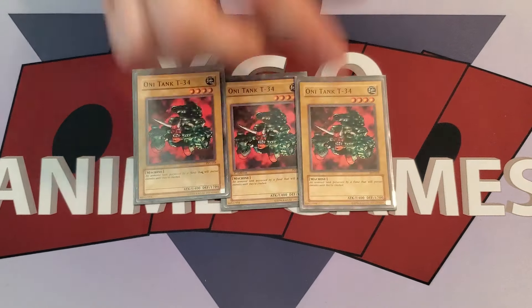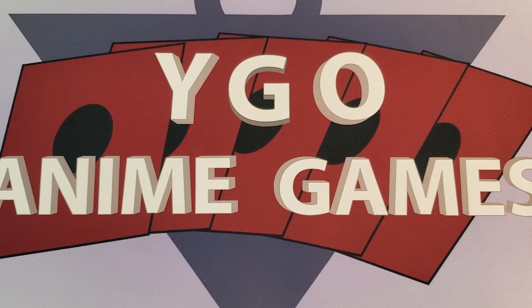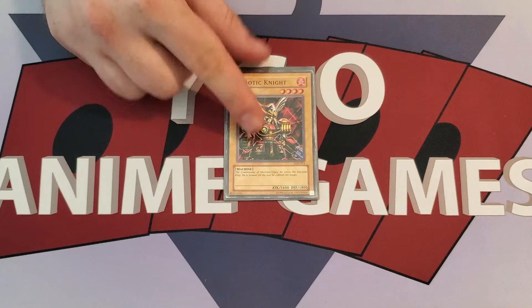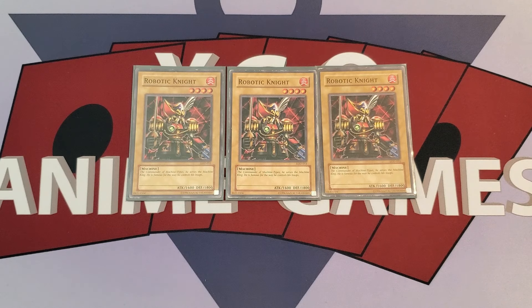Only one Tank T-34. His last vanilla is Robotic Knight. This was his original Deckmaster, and like all Deckmasters, it had a Deckmaster effect that had nothing to do with the actual card, barring some exceptions. This was a vanilla, and his Deckmaster ability — Final Artillery — let him toss a monster from his hand and inflict 500 damage. We've recreated that later in the deck with another card, but it stands here as three Robotic Knight.